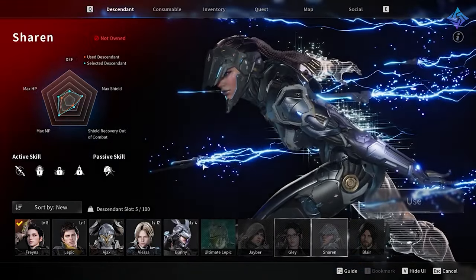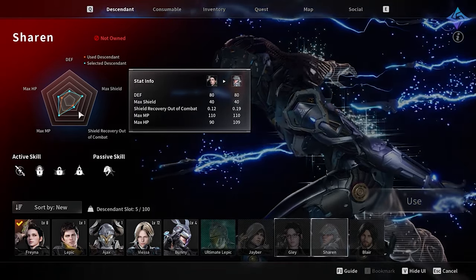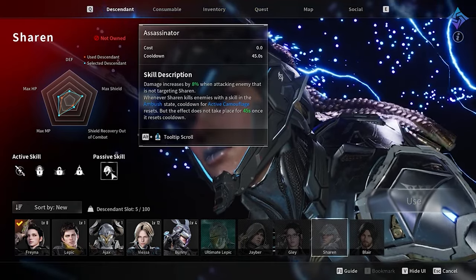Sharon is a trickster assassin and her playstyle revolves around camouflage and ambushing enemies with electric attacks. She can deal large amounts of damage if the enemy is targeting another player, so if you're a rogue-type person, be sure to use that to your advantage.